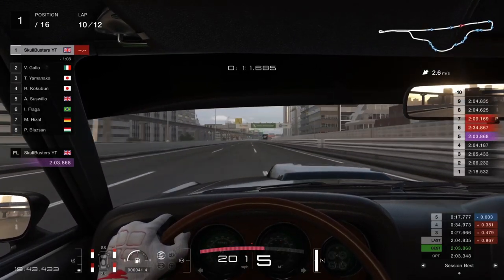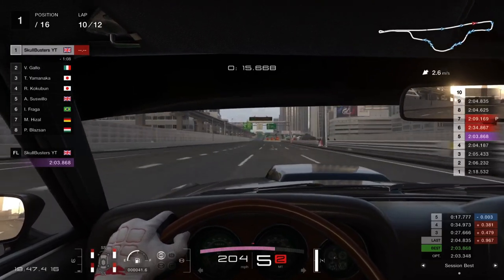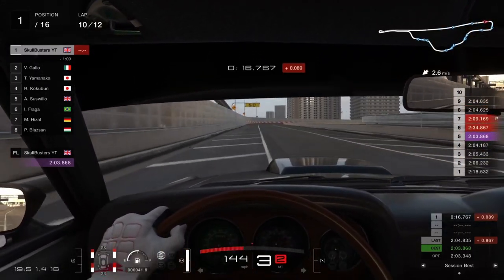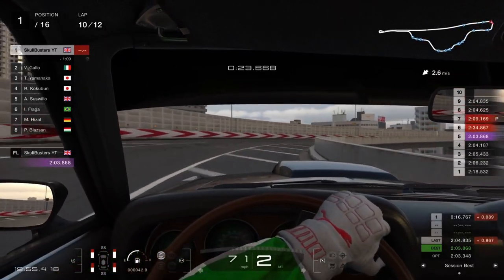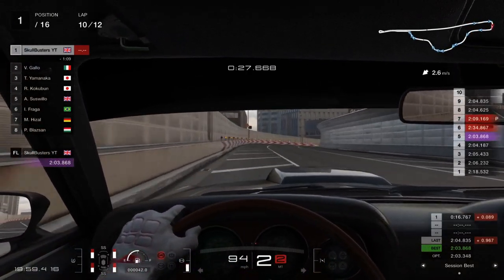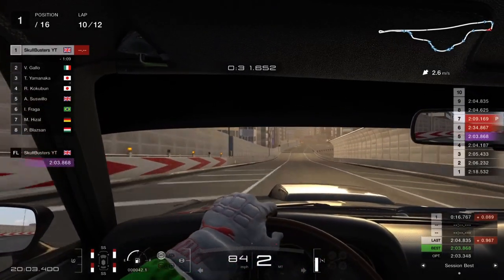As we come to the first corner, looking for our braking marker — it's going to be right underneath the 200-meter mark. Go heavy on those brakes until we need to turn. As soon as we need to turn, let go, let the car coast around the corner, feather in the power on the way out so you don't lose control. Same again on the second corner — just roll, feather the power on the way out.